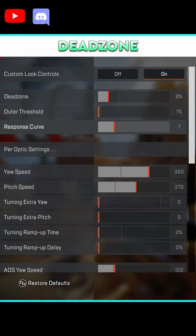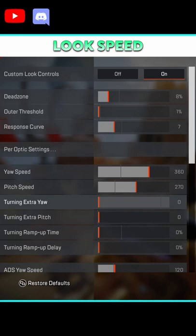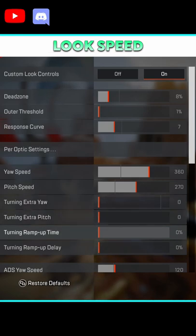Response curve depends on your taste, but I usually do 7, slightly under default. For look and turning speeds, I use 360 yaw for the horizontal and 270 pitch for the vertical.